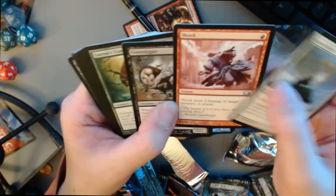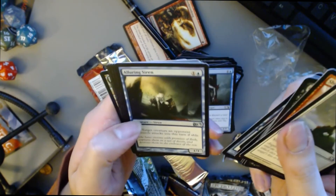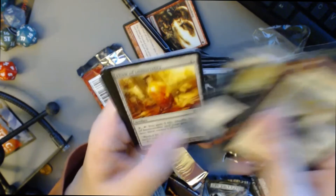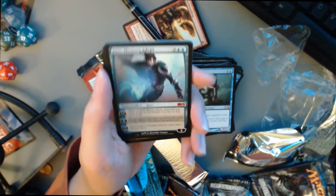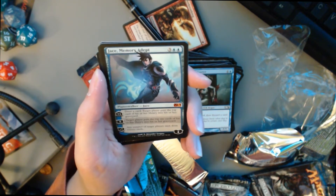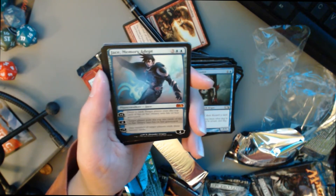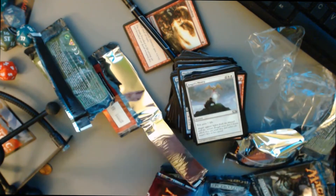Next pack. Angel's Mercy, Shock — that's interesting — Goblin Piker, Fog, Taste the Blood, Turn the Frog, Alluring Siren, Elixir of Immortality. And oh, a Jace! Not the $60 one, but hey, we got a Jace. Actually, I wonder if this is banned — I'm not even sure. So we got a Mythic Rare, that's awesome. And we have a Foil Plains. We got a Jace — that is amazing.